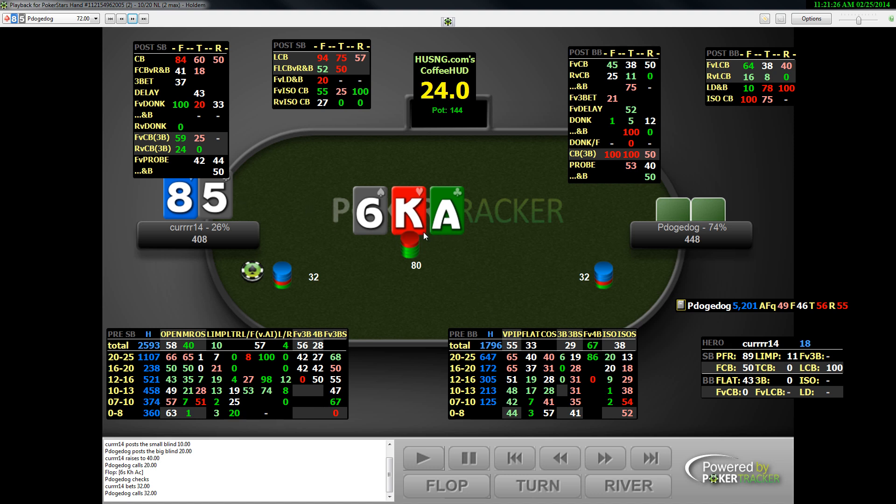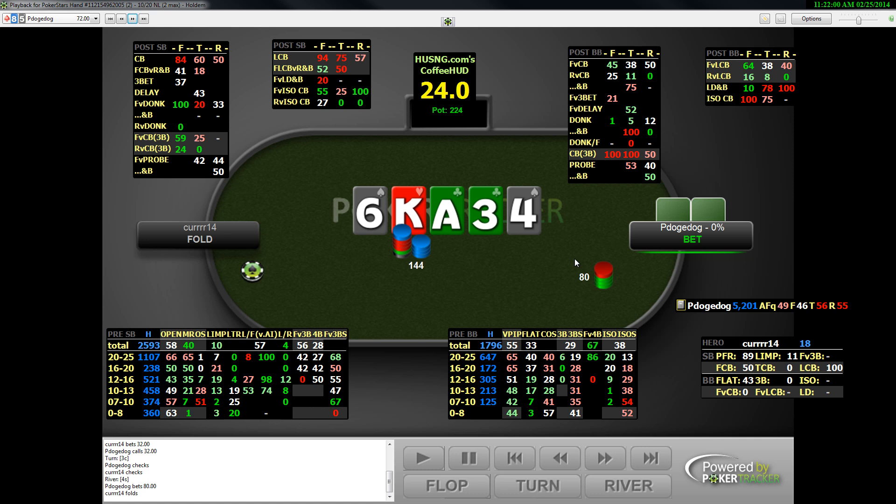King-x is going to be a huge part of a flatting range. It's even worse to barrel off here against a rec because some recs are going to flat more ace-x. So they're going to have ace-x and king-x in their range, and not that much 6x. A reg's going to have a ton of king-x in his range here and not as much 6x. When you're barreling, you're not going to get many folds from 6x because there isn't much 6x in his range — there's just a ton of king-x. So I'm intending to shut down turns here. And when he probes over here, he doesn't probe that often — this is king-x when he probes.